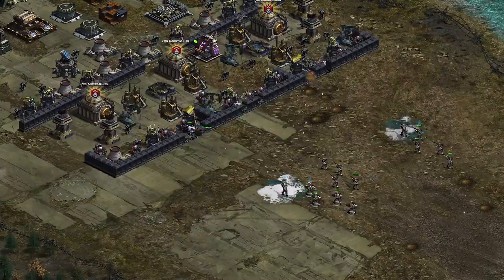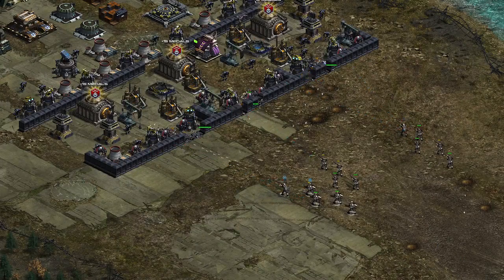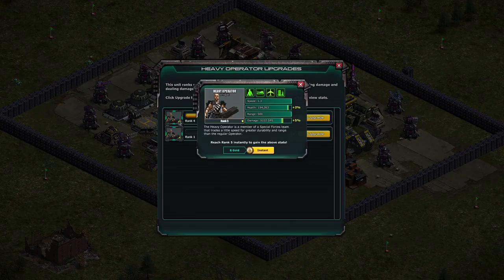With the new special forces infantry, players can take one unit or ten units of special forces, play as much as they want, and level them up individually. That means you don't have to pay a giant cost just to build one unit of the new units. Special forces will actually gain their levels through a new system called rank — they earn experience in battle and get their rank that way.